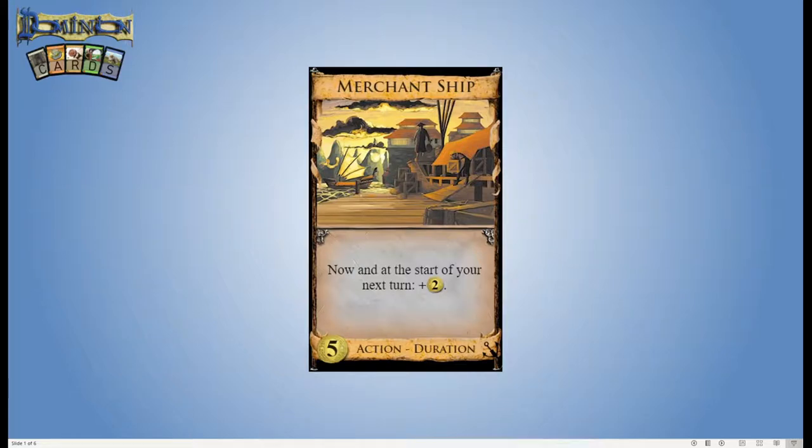Hey everybody and welcome to Dominion Cards, the video series where we take a strategic in-depth look at various cards in the board game Dominion. Today we are looking at Merchantship. This is a 5 cost action and duration card from Seaside, and it says now and at the start of your next turn, plus 2 coins. We looked at duration cards generically in the Caravan video, so if you want to know more about duration cards, you should check that out too.